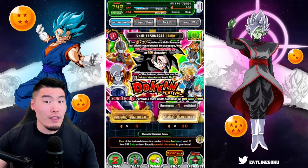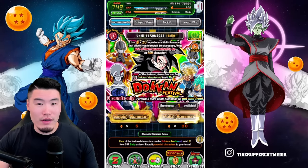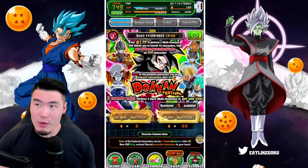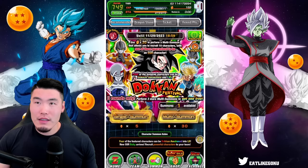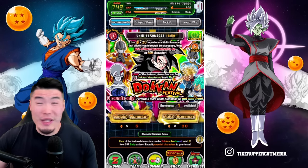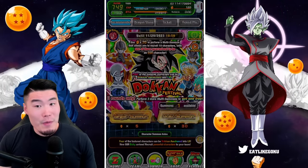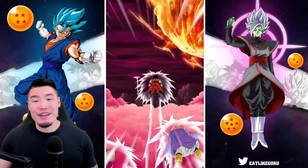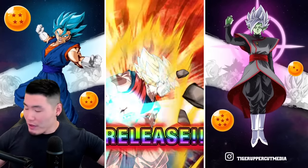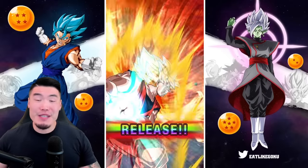That'd be sick. That would mean that in 220 stones we could do eight multis, and then I have enough stones to do another multi — so nine multis for 250 stones. We got the Androids combo. I'm going to do another group summon — group summon number two. If you guys are still summoning, let's get it in 3, 2, 1, let's go.